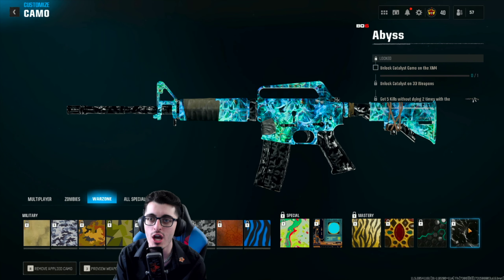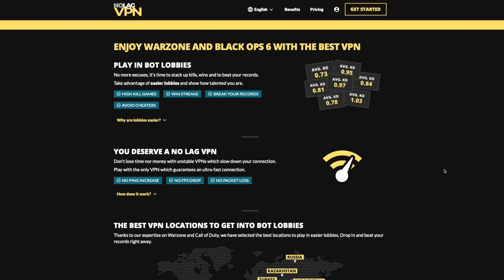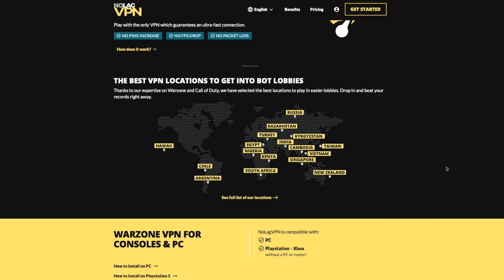Today's video is sponsored by No Lag VPN. There's no time for excuses in Season 1 of Warzone — you can take advantage of easier lobbies to bring out your true potential. Players can enable an ultra-fast connection, get into easier lobbies, and break their kill record with No Lag VPN. Folks who are experiencing packet loss or FPS drops can also rest easy knowing that No Lag VPN has their back.